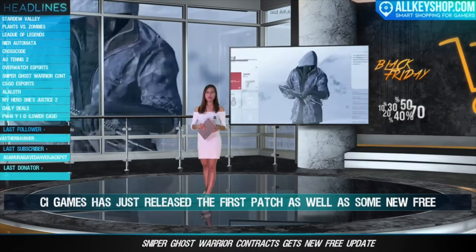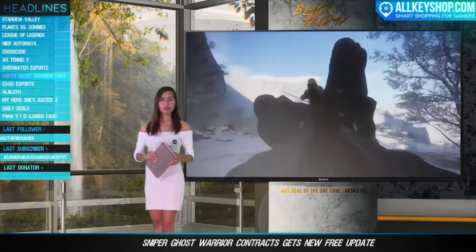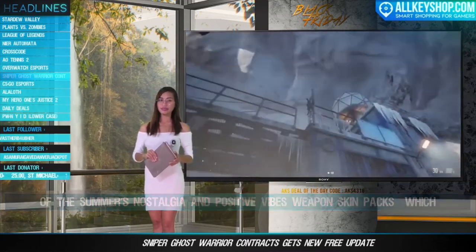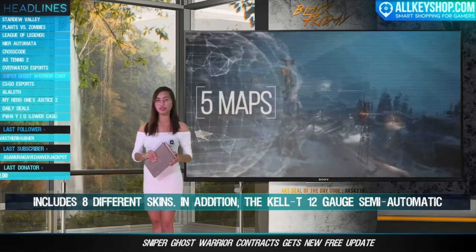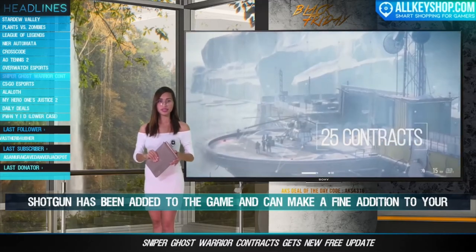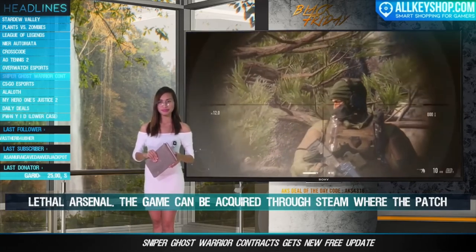CI Games has released their first patch as well as some new free content for Sniper Ghost Warrior Contracts. The free DLC packs comprise of the Nostalgia and Positive Vibes weapon skin packs, which include eight different skins. In addition, the Kel-Tec KSG 12-gauge semi-automatic shotgun has been added to the game and can make a fine addition to your arsenal. The game can be acquired through Steam, where the patch notes are also on display.